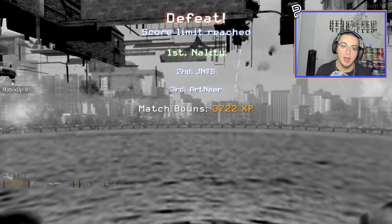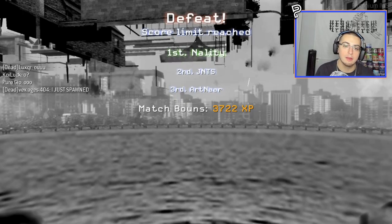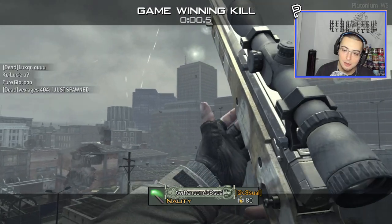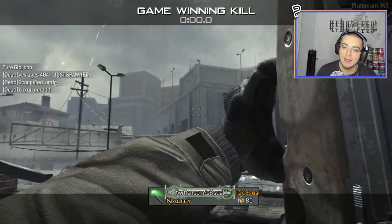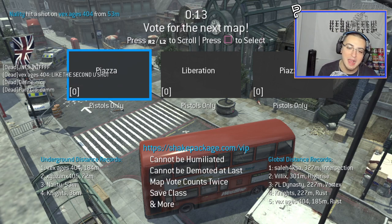Wait, Nality hit? No way. I know he had a bounce. Nality's literally — Underground is Nality's map. Yep, I knew it. Oh my God, he reloaded back to the thing. Dude, Nality's a freaking beast at bouncing. Underground is his favorite map, and that's why.